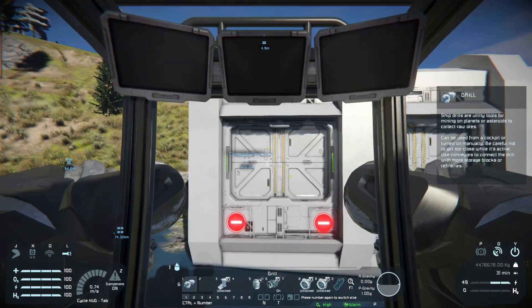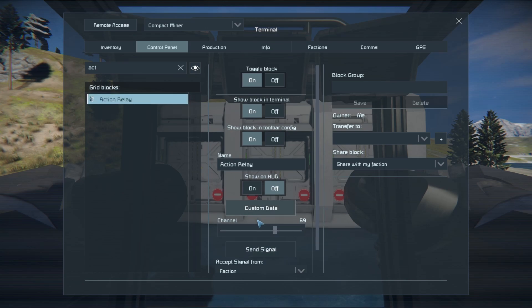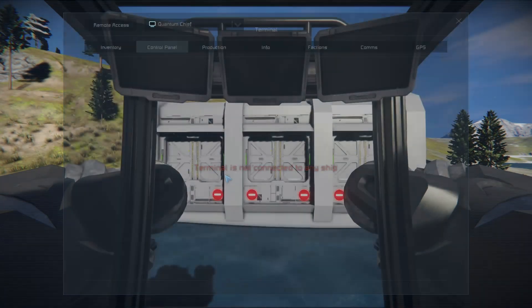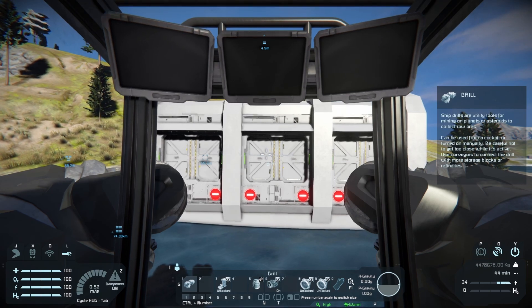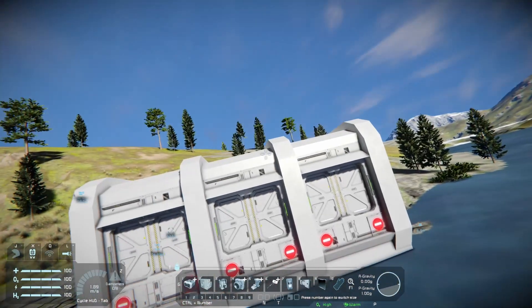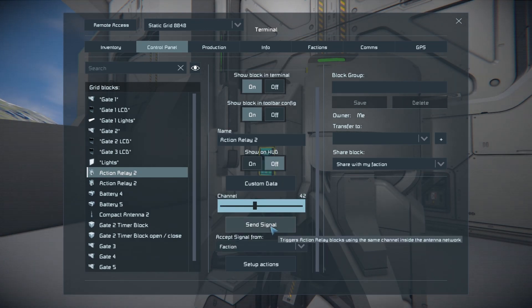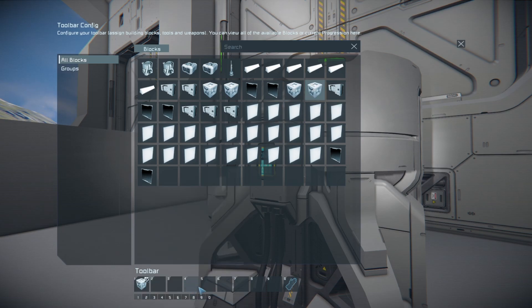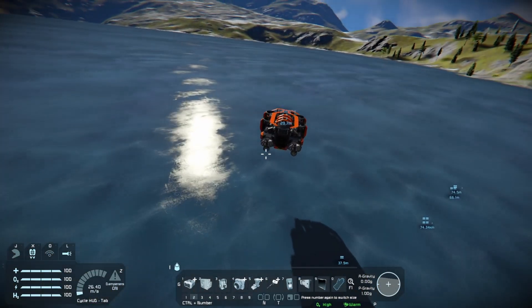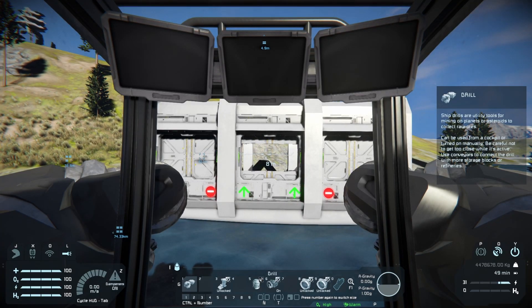That should be all you need. Coming over here to the action relay and changing the channel to 42 — pressing the button and nothing happens. What have I done wrong? Ah, that would help — if I actually trigger the whole thing. Now if we go to the seat and press number five, everything works.